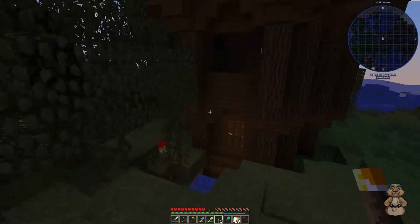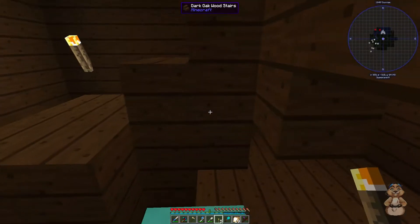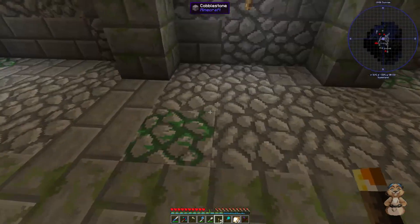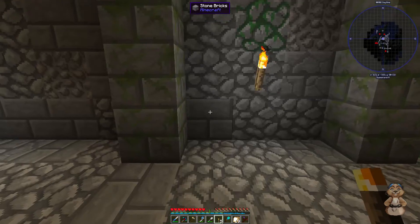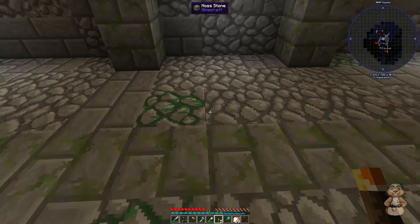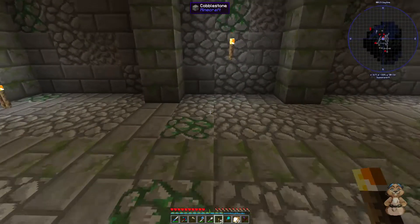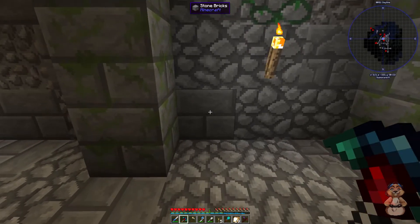We are going to build something, and it's going to work very well. We're going to mix Immersive Engineering with Botania to generate mana. It's going to fit in roughly six to nine spaces right here and it's going to generate three to four times as much mana as this whole room was generating. I thought of this last night when I was going to sleep — I almost couldn't sleep because of it.